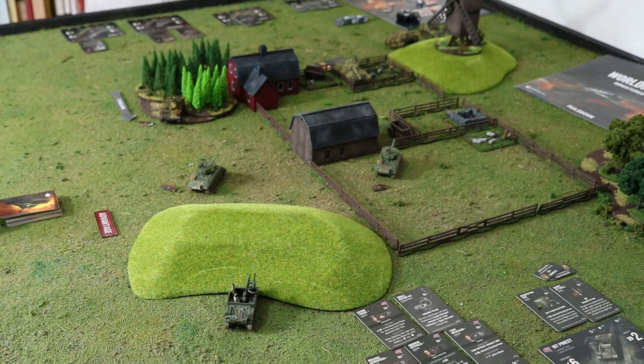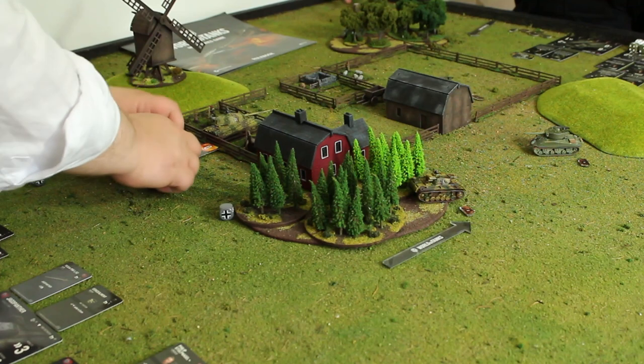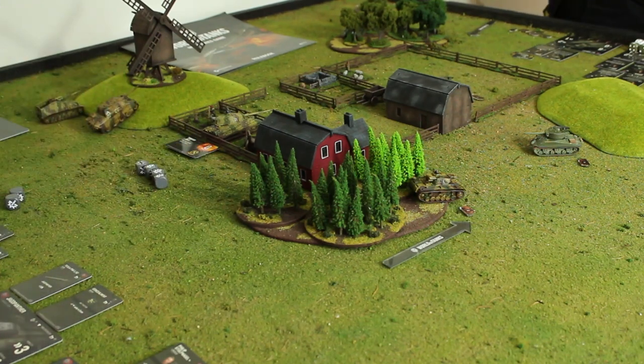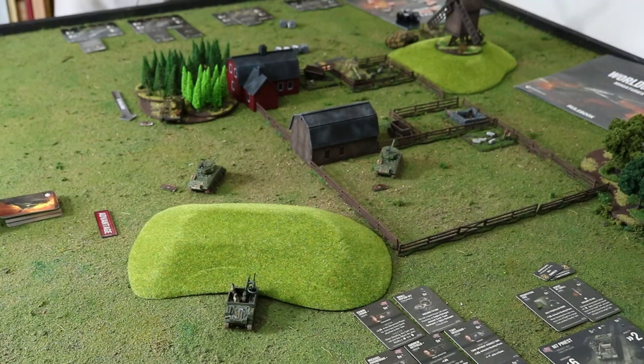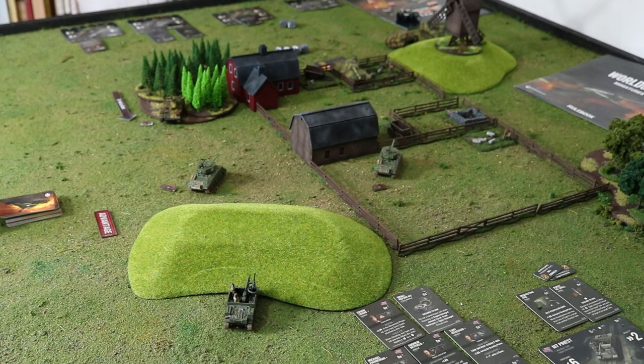Now the Panzer III on eight can give its initiative to the Jagdpanther, so Jagdpanther shoots — six dice as a stationary tank destroyer, re-rolling any or all. Three hits and a crit! The Jumbo gets two for moving and two for armor — three saves. You take eight points of damage!